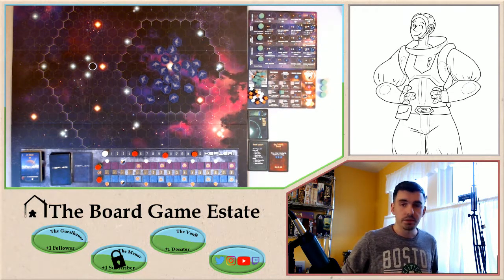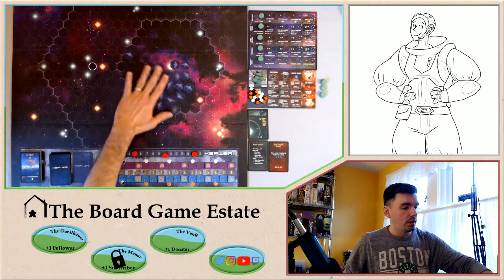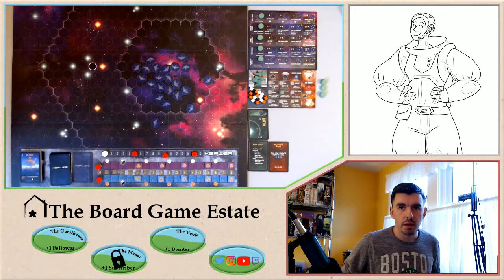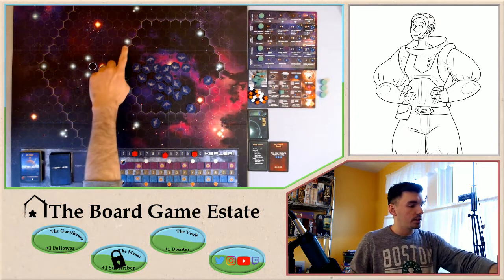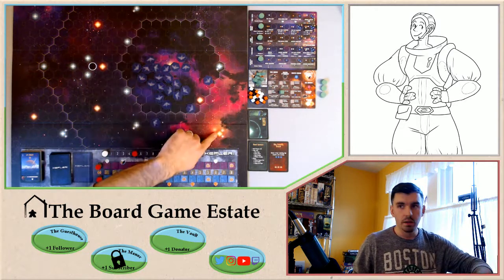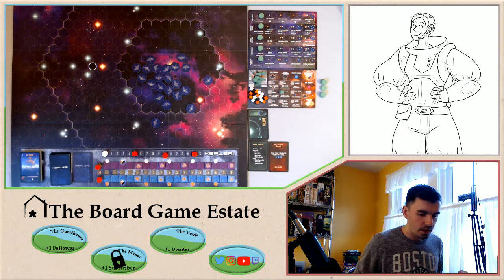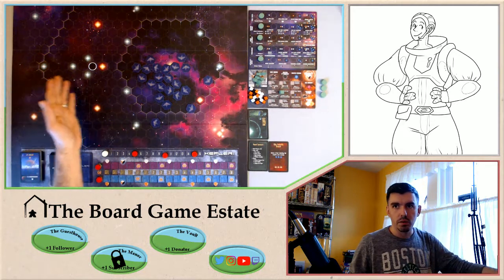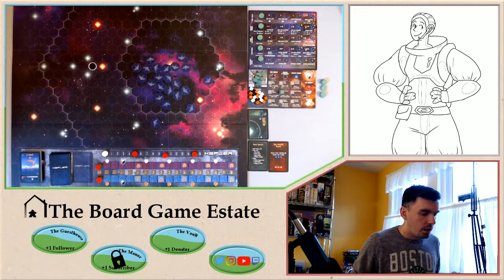First things first, all our players are set up. Now we have to set up our satellites — they could be planets, mines, or things that move us up on the colonial track. For setup, we can place next to any binary star: the ones that look like double stars or even triples. There's no requirement to terraform any specific planet or go to any specific zone. We have long range, mid zone, and close short range zone right here.